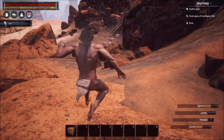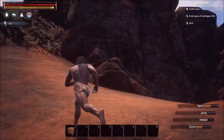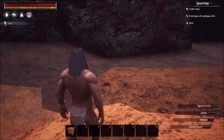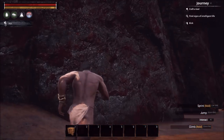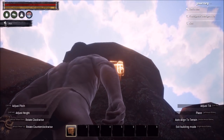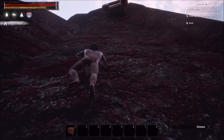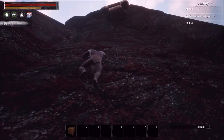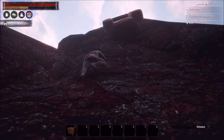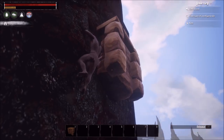Another tip: if you're going to approach Finger Bang Rock and you think you'll never make it, there's a trick with foundations. Place a foundation about halfway up the climb as a resting point — when you climb to it, you can use it to pause without worrying about falling. I think I placed mine a little high, but we'll make it.